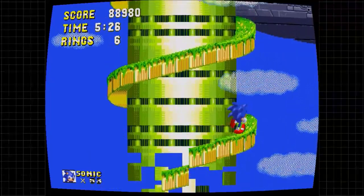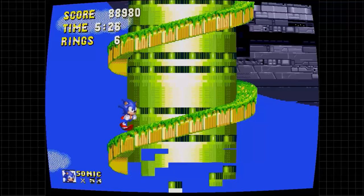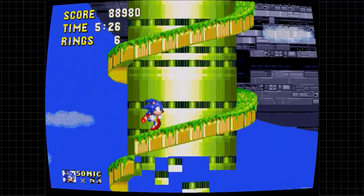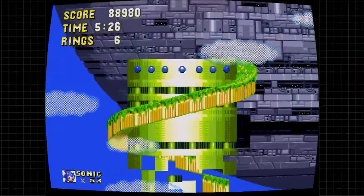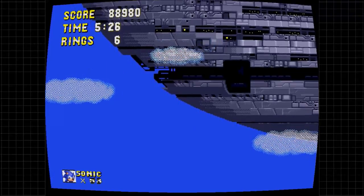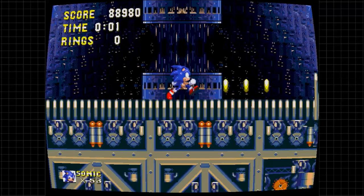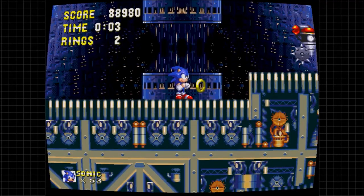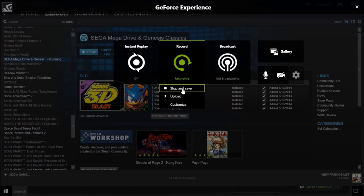The ruined islands that we were on are collapsing, and Sonic is running as quickly as he can off the tower to board the Death Egg, which is our final zone — the Death Egg Zone, Act 1. Thanks for watching, everybody. I will see you when we tackle this. The finale will be the next episode, so I will see you guys next episode for the grand finale.